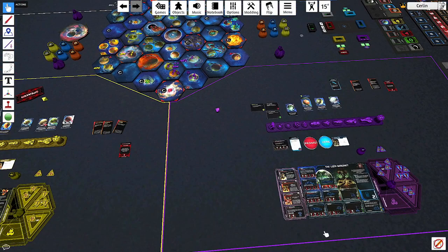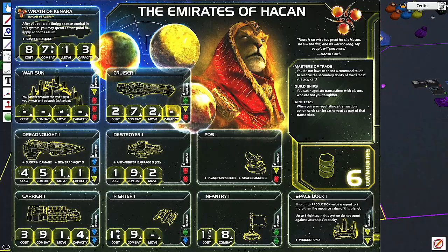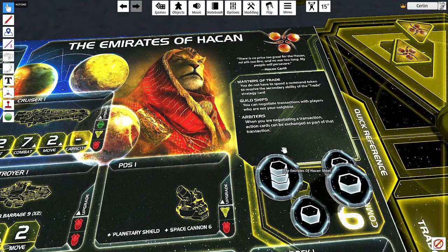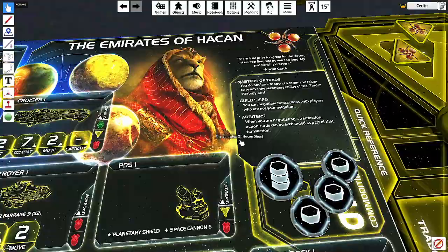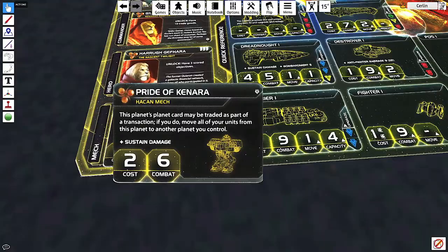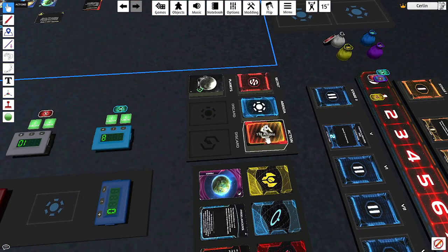All game you'll draw one or two action cards, and the Lizix have the tech Neural Motivator which lets them draw two every status phase, so they'll always have a lot. Hakan will also always have many. Look at their faction ability 'Arbiters': when you are negotiating a transaction, action cards can be exchanged as part of the transaction. Hakan is the only faction that can trade with everybody, and they can trade action cards. Their mech also lets them trade planets. They trade everything.